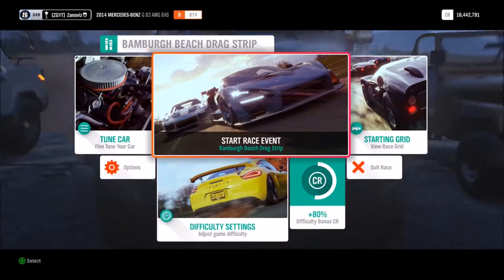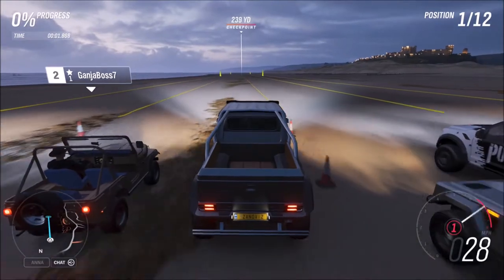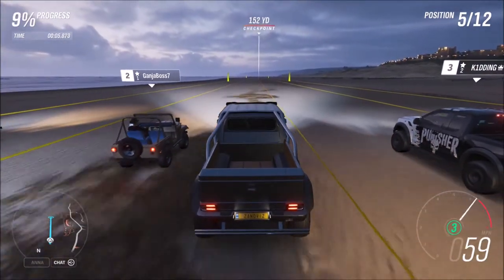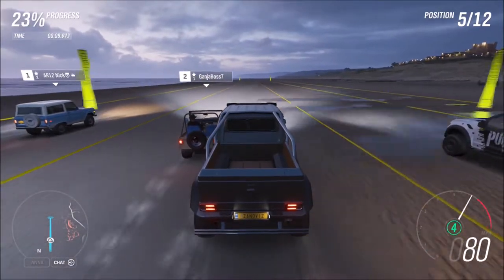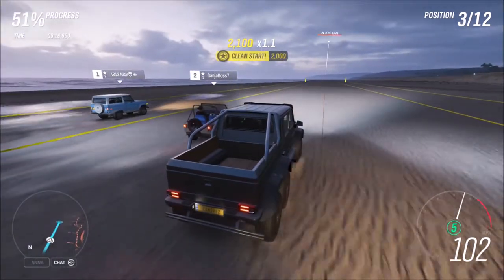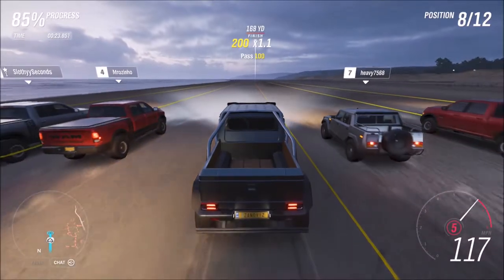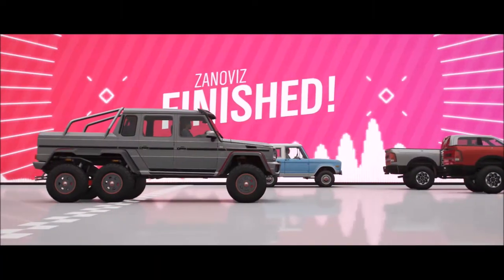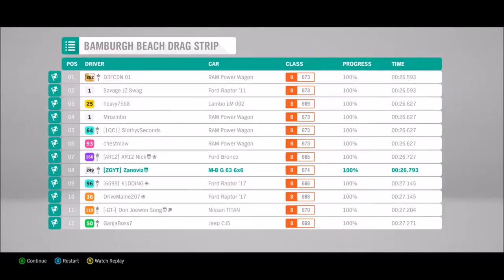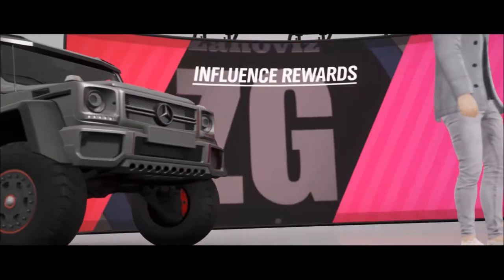We're doing a drag race with the tailgate down, going against a Lamborghini, a Jeep Willys, and a Ram. The shift is horrible. That Willys is going so fast — and there's a Ford Bronco up there driven by AR12 Nick, a guy I've been watching for the longest time. Right after fifth gear everybody just starts passing you, so it's not the fastest but definitely the most expensive and coolest vehicle out here.